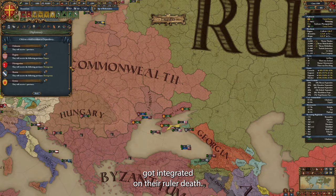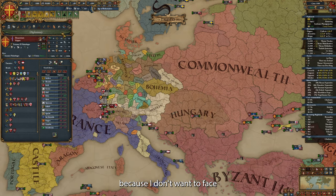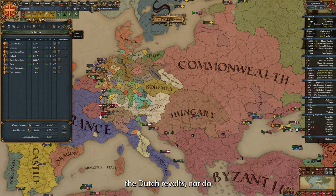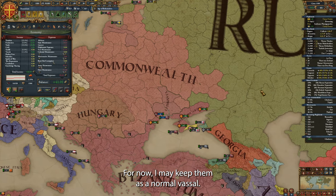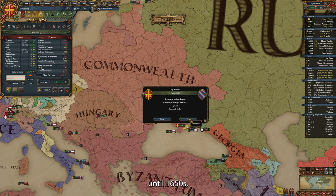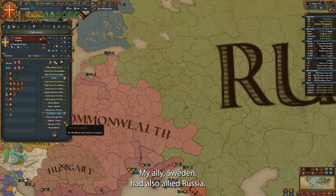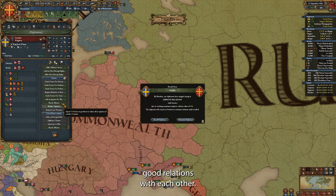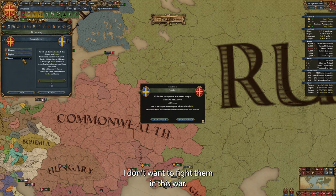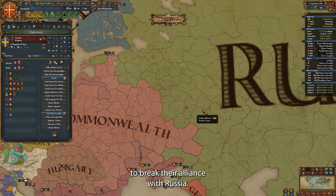My Pranoir Holland got integrated on their ruler's death — in other words, the system is working. I immediately release them again, because I don't want to face the Dutch Revolts, nor do I want to move my capital out of Constantinople. For now I may keep them as a normal vassal, because the Dutch Revolts last until the 1650s. My ally Sweden had also allied Russia — it made sense, because we all had good relations with each other. I don't want to fight them in this war, so I carried enough favors with them to break the alliance with Russia.